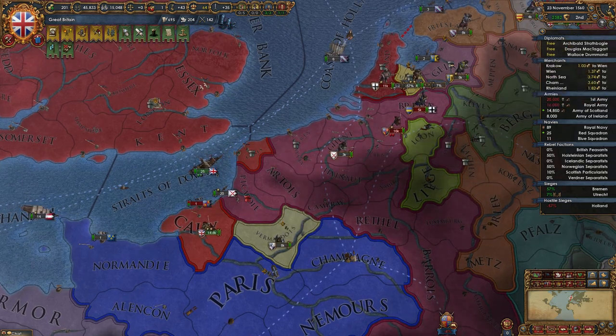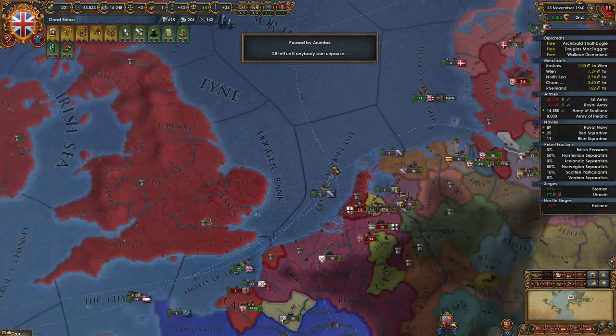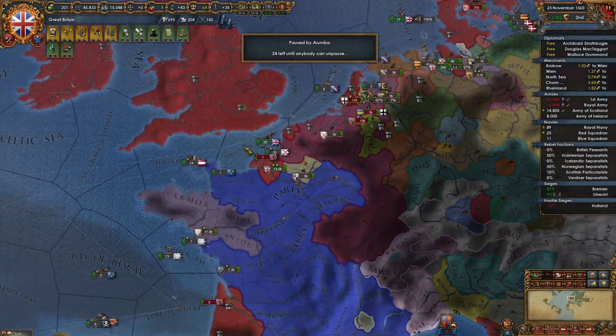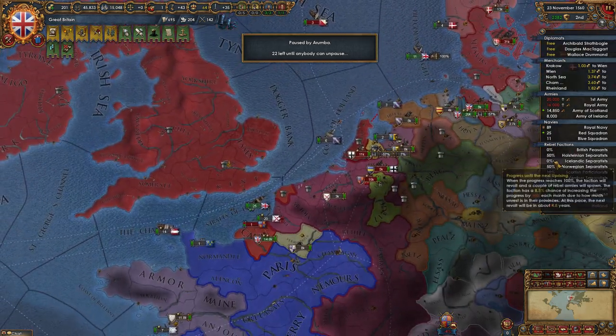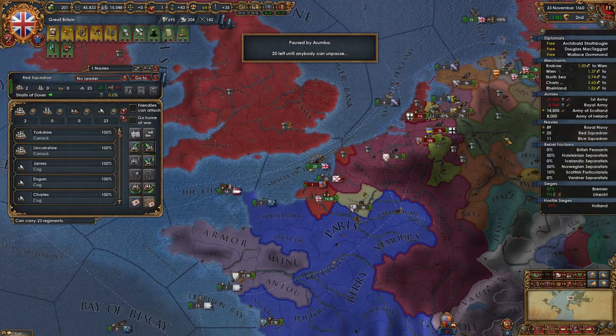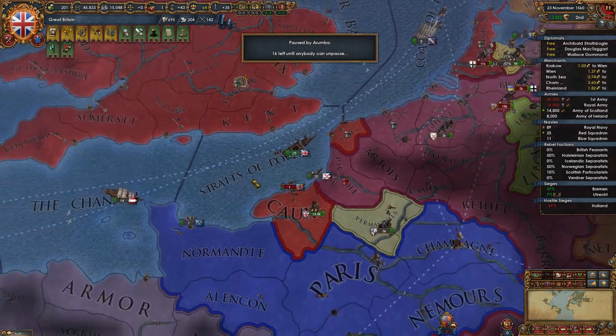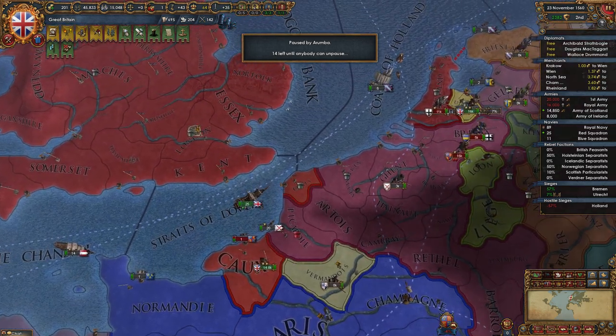Why is our 114 boats not engaging that one boat that's sieging us? 114 boats — 25 of them are ours. That boat is in the port of Ka, not in the sea tile.